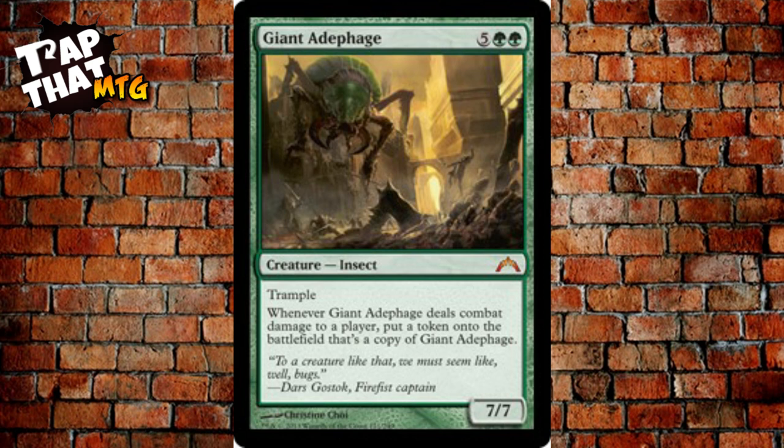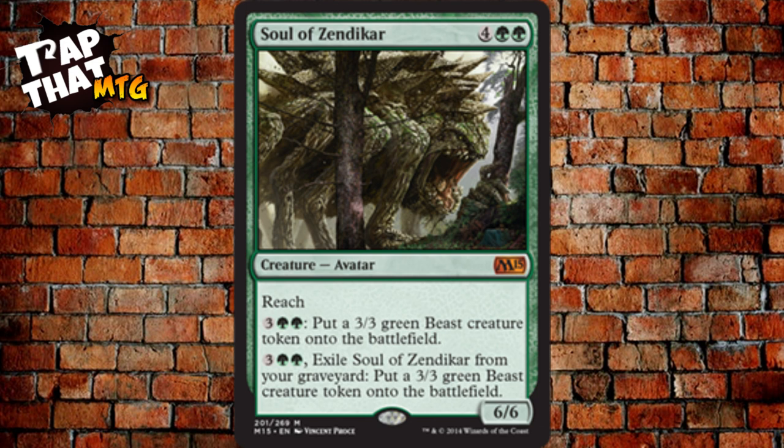Giant Adephage costs five and two green — a 7/7 Insect with trample. Whenever it deals combat damage to a player, put a token onto the battlefield that's a copy of Giant Adephage. That's ridiculous — it just keeps copying itself every time it connects. Soul of Zendikar costs four and two green — a 6/6 Avatar with reach. You can pay five and three and two green to create a 3/3 green Beast token, or exile it from your graveyard to create another Beast token.